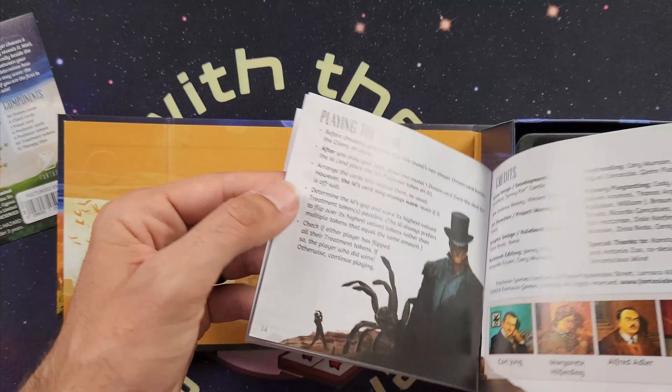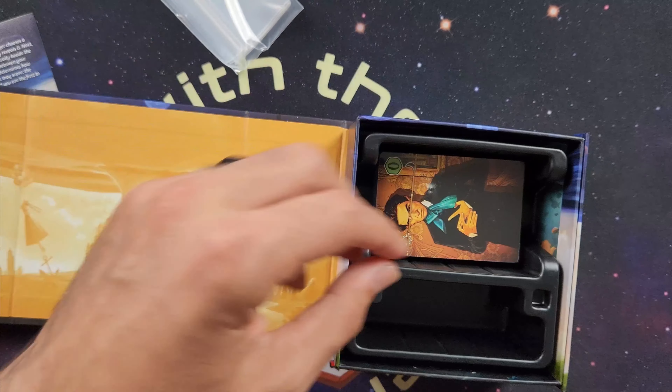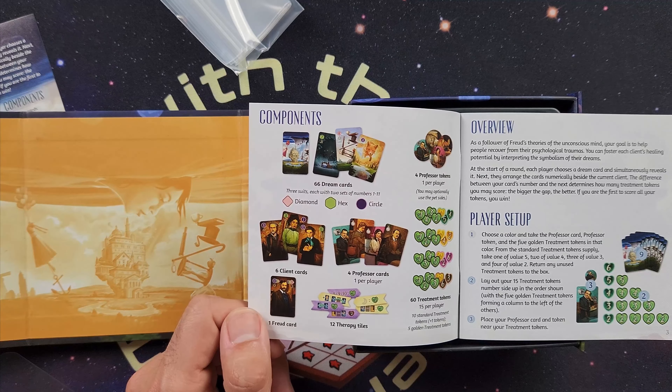Not a whole lot of components in this game. We got some little baggies here for the tokens and then we just have a bunch of cards. Looking at the component list in the rulebook: we are going to have 66 dream cards across three different suits, each with two sets of numbers one through eleven. You'll also have six client cards, one Freud card, four professor cards, professor tokens, and treatment tokens.